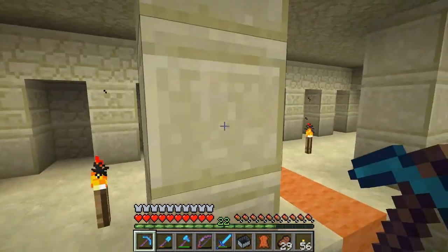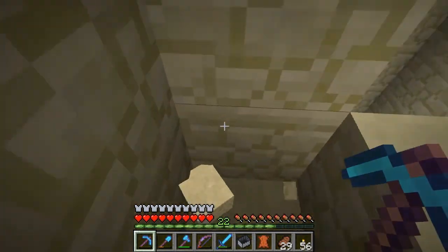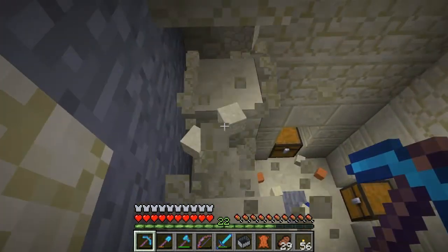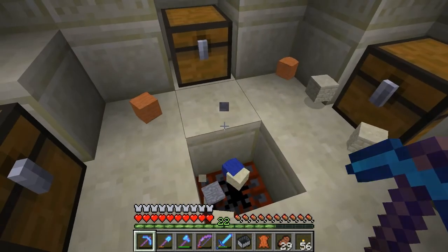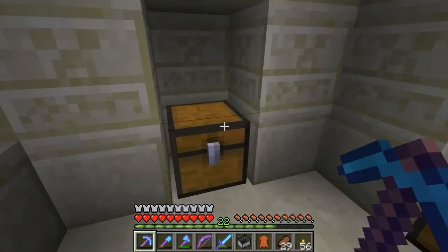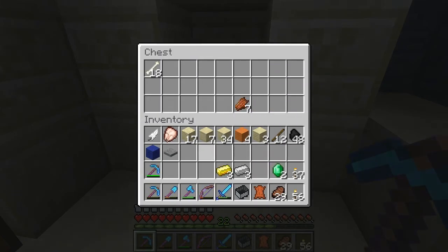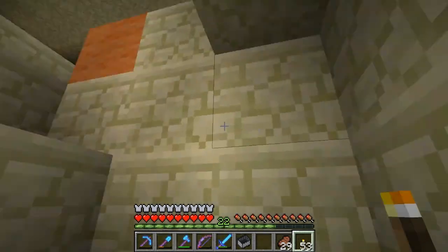Look at all these nice blocks we've got in here now - smooth stone blocks and creeper face blocks. We're going to be able to do a lot of building with those. I was going to start building some stuff in sandstone, but I wanted to wait for this update to get all these cool new blocks first. And there are the emeralds - oh yeah, very cool.